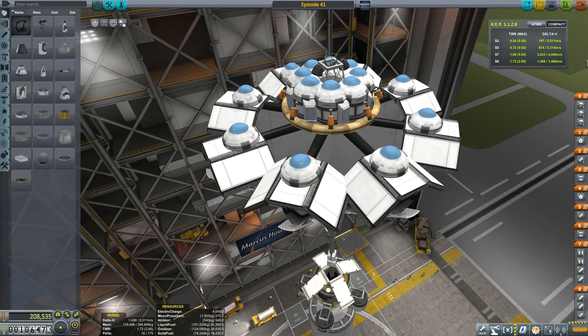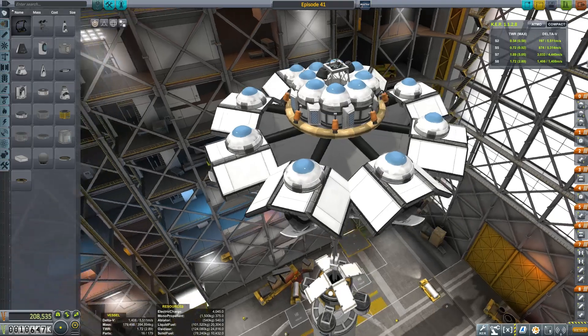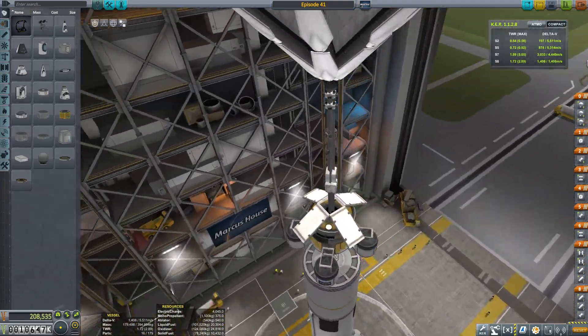Hey hey! Marcus House with you here. Today we have built a vessel which is hopefully able to grab hold of an asteroid and bring it in to land at Kerbin.